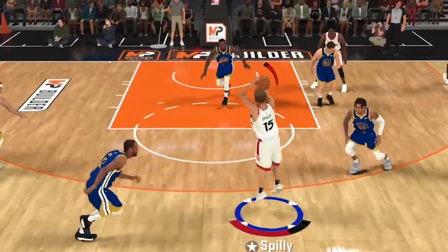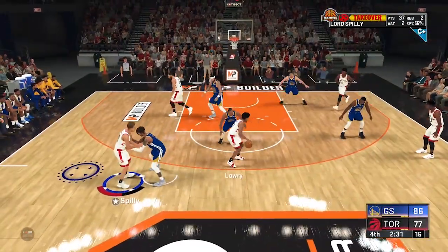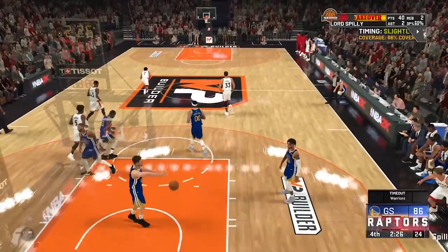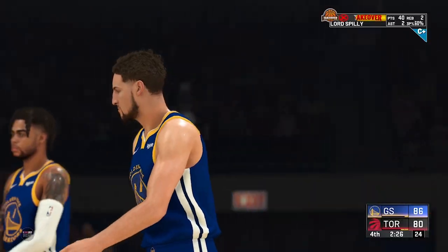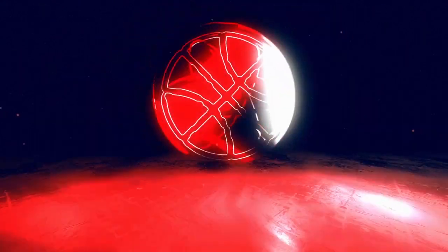Further testing on these jumpers and how Quick Draw affects their shot speed will be available on the premium side of the site, so you can check out all the jumpers we tested. As you can see, this badge is a pretty big deal and an absolute must-have for anybody who wants to be a good shooter. Thank you guys for tuning in to our first NBA 2K20 video — we've got so much more on the way. Stay tuned, hit that subscribe, and we'll be back with more.